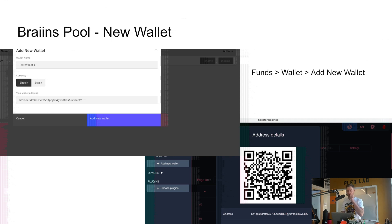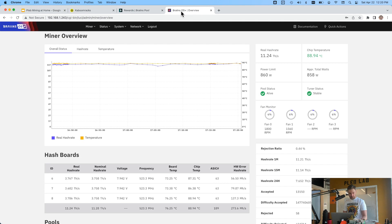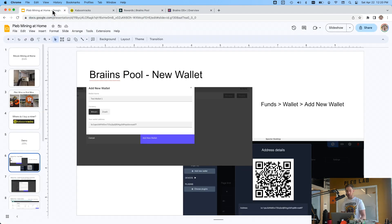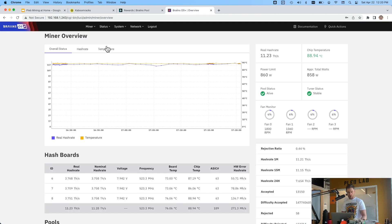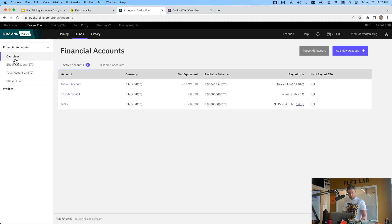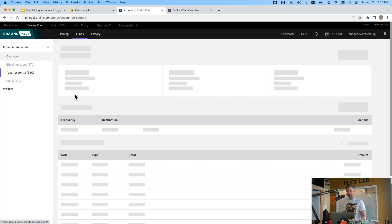The first thing we're going to do before configuring the local device is join a pool and set up our account. I recommend Brains Pool — it's super easy to get started. You sign up at pool.brains.com. The first thing you want to do is create a new wallet — this is where you put the Bitcoin address you want to get paid out to. Go to Funds, then add a new account. I've already got one set up — I'll just go to this test account.